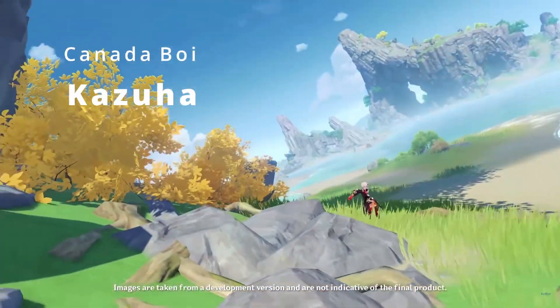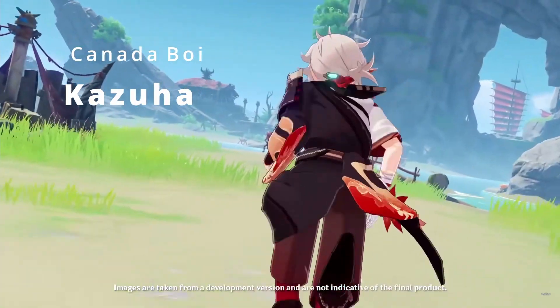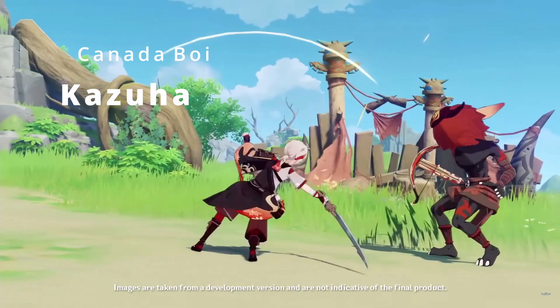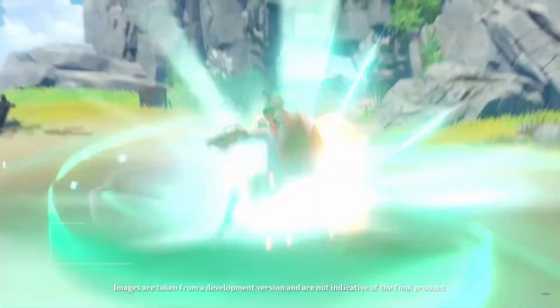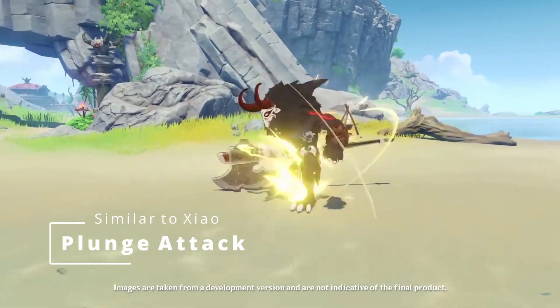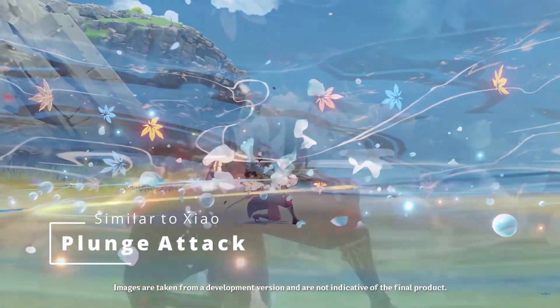In the version 1.6 live stream we were able to get our first view of Kazuha and his normal attacks with his E skill and his ultimate. I'm going to talk about my first thoughts and potentially what kind of options we have to build him. We can probably expect his multipliers, at least for estimating at this point, to be something similar to Xiao's — namely for the plunge attack — with the main question being how much can he plunge compared to Xiao.